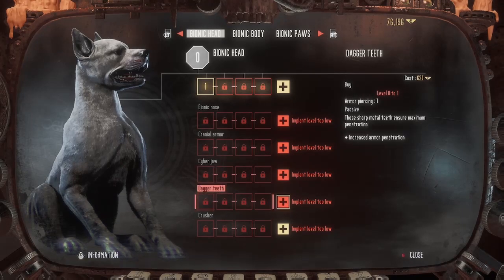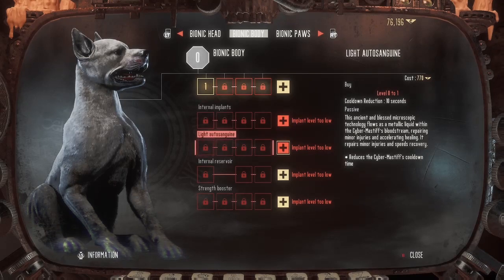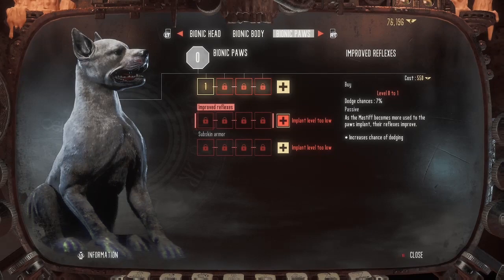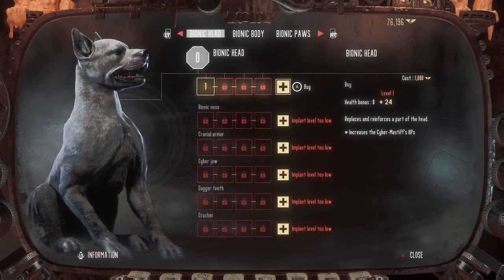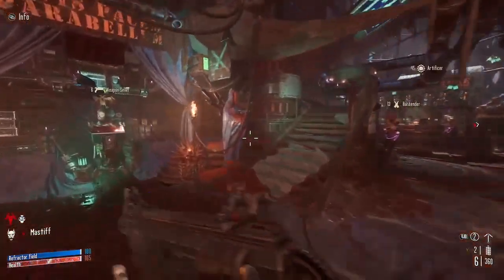Your dog has its own upgrade tree, which I think is pretty awesome and one of the unique things about Necromunda Hired Gun compared to other first-person shooters — you can take your loyal companion pet with you into battle and upgrade his abilities if you find yourself taking advantage of them.